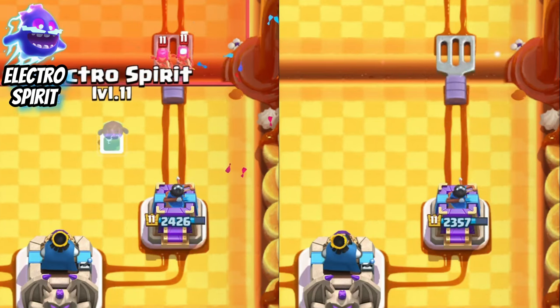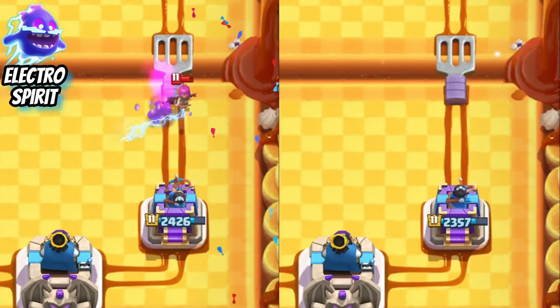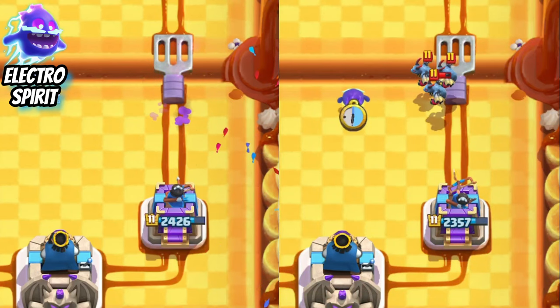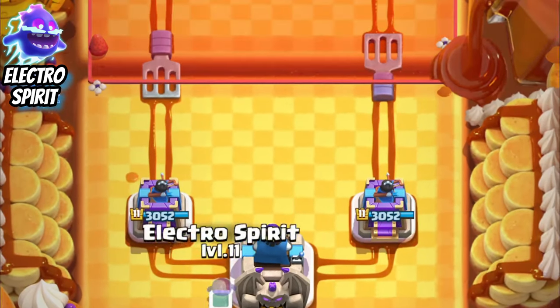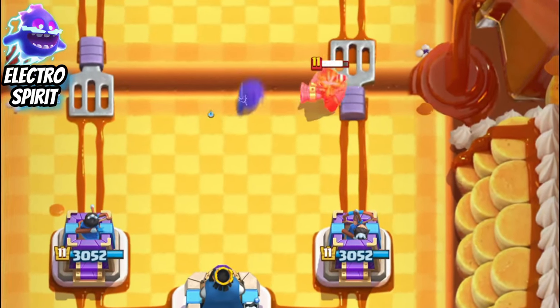This is also a simple counter, and you did it with less elixir. The minions can be drawn away from the tower as well, giving the tower a little more time to clear them. I think this is the most useful one — position it high again to the left of the middle and the hunter can be countered with the help of the tower.